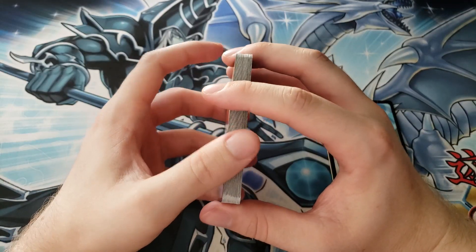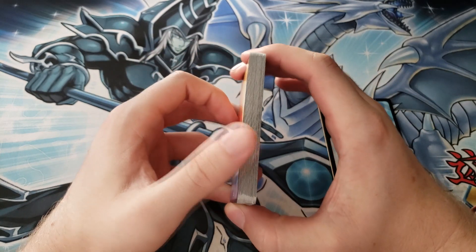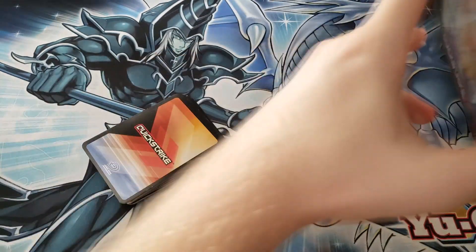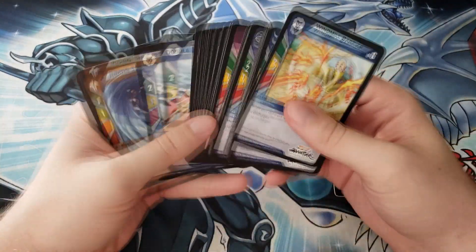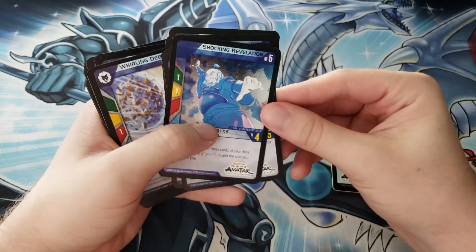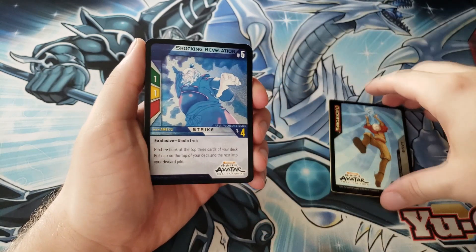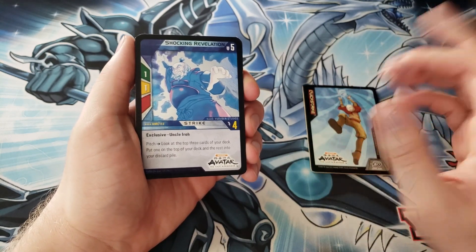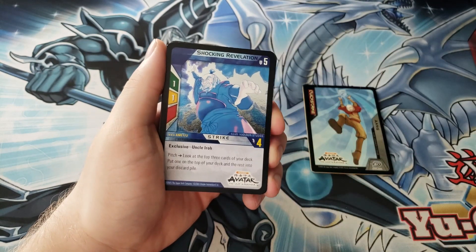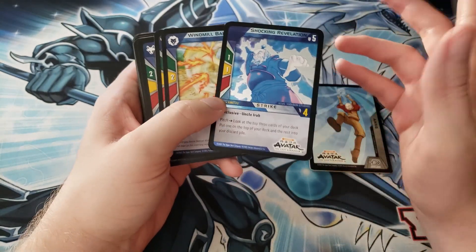There is a main booster box set for this game, which I might open if you guys are interested — kind of hard to come by but they do exist on eBay. Because these starter decks are completely random, this one actually has a holographic card that came in it, while the other one does not — it's literally just random cards thrown in there, which is very strange. It's also very weird that the holographic card for the Aang deck is Uncle Iroh. You can see the mana requirements here — green and yellow — and you can use red mana for yellow and yellow mana for green.